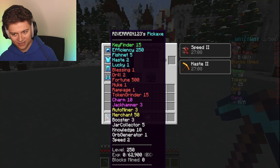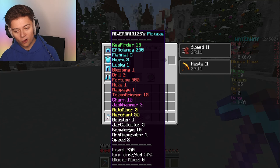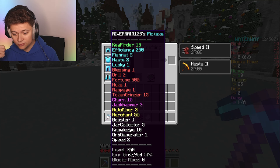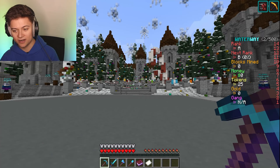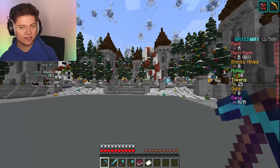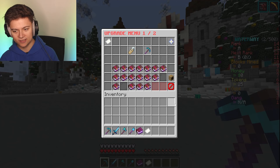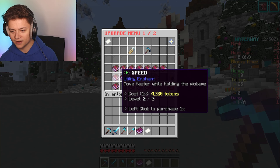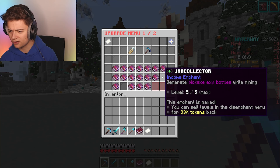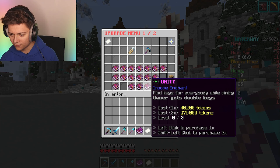We are now about to mine and look at this pickaxe - I was actually given it by the owner and it's level 250 with so many custom enchants you're only going to find on this server. Like Rampage, Jar Collector, Orb Generator, Fishnet. If you want to check out the enchanter menu, it's both clicks at the same time while you're shifting. Jar Collector generates pickaxe XP bottles while mining.